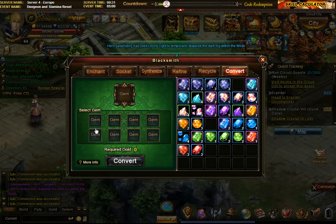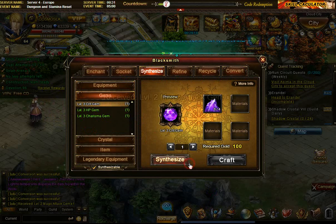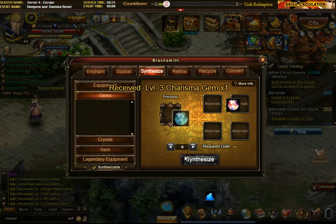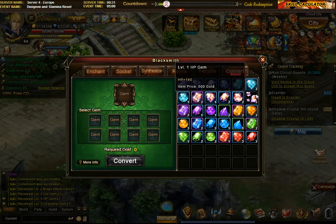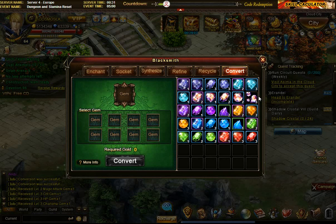I got magic defense — we'll go to charisma. I got 2 blocks, 2 healths — so the blocks will go to health. I got 3 crits, 3 physical attacks. Physical attacks I don't need as such; crits I always need. So actually all of these are going to go to crit. And let's synthesize those. Another level 2s and 3s — that's good. So the list should go down. It's okay to have something left over — you can always use them in the next event when it happens.